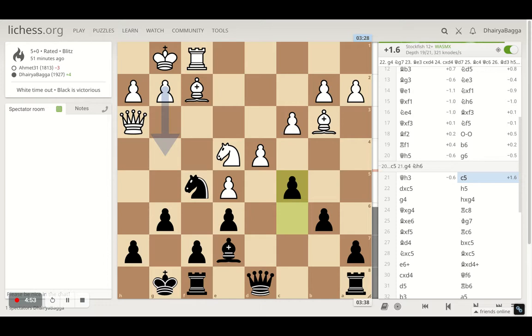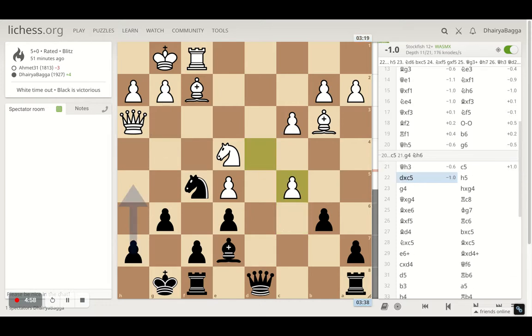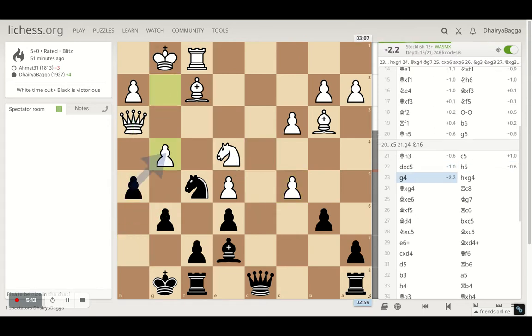I go ahead with the c5 pawn trade, opponent takes back, and then I decide to play h5 — that was necessary to make sure there are no threats on h7, guarding it with the pawn as well.